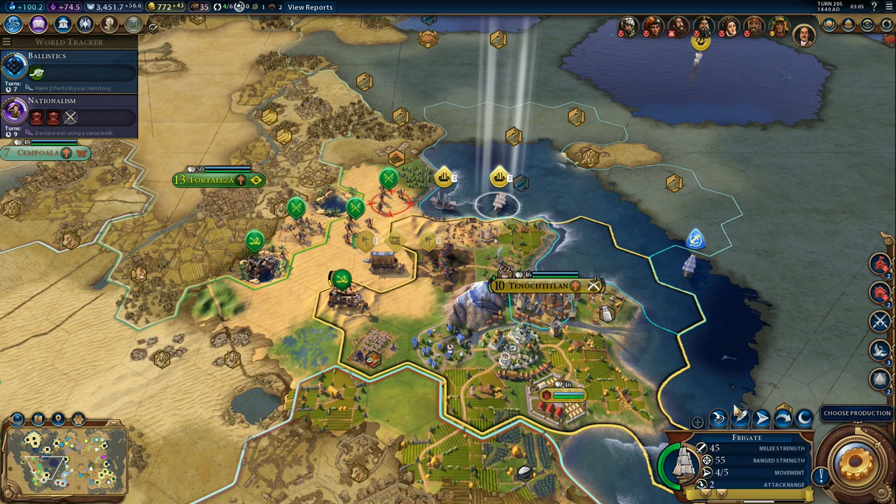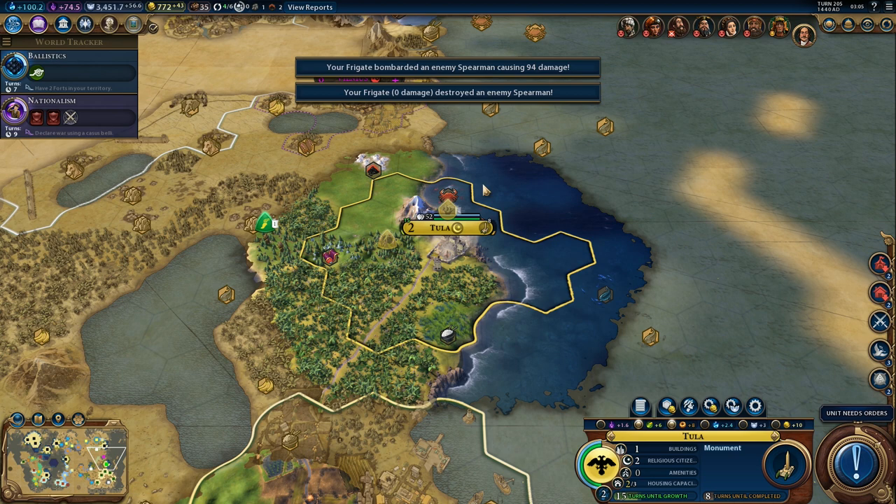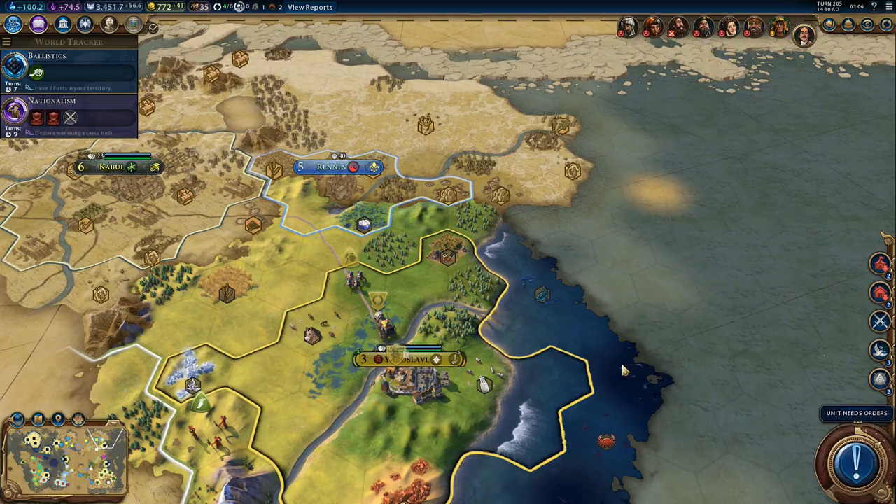Kill some more - that was almost enough, but not quite. And production - monument. Our culture output is not exactly amazing, might want to work on that a bit. And builder - we got one more luxury to improve, let's go improve it.